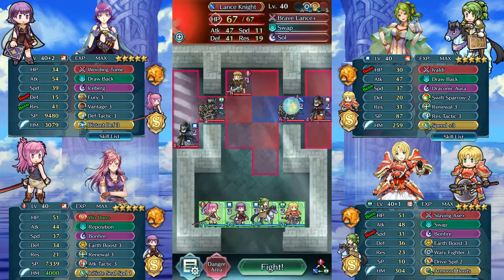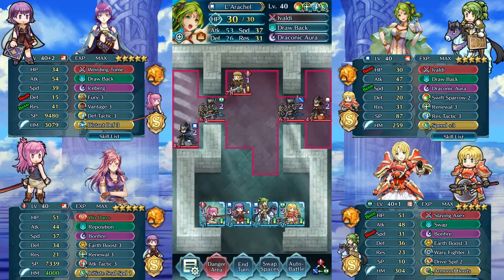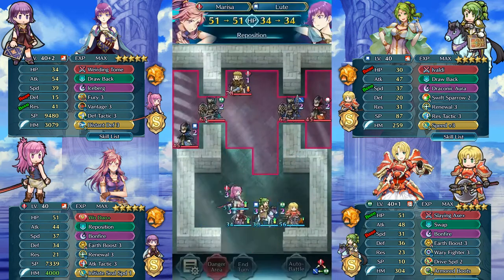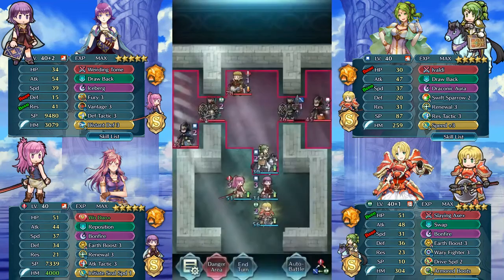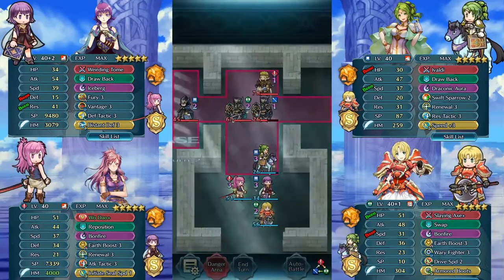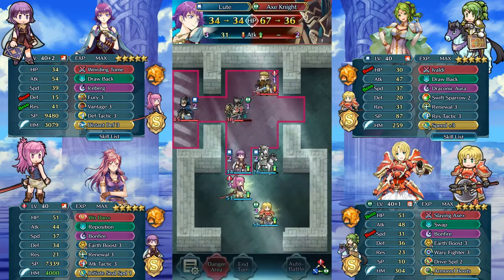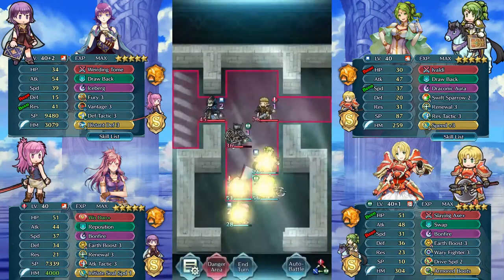Can we kill this guy? We don't. And in this difficulty there's no Armor March. I think this is safe — we can just hit here and drawback. Yeah, that's fine. We can just kill them. Just keep hitting and running.